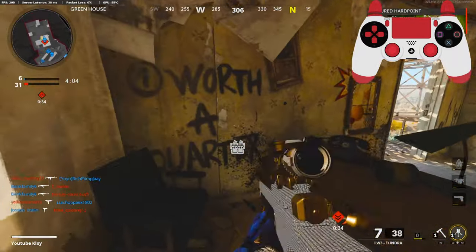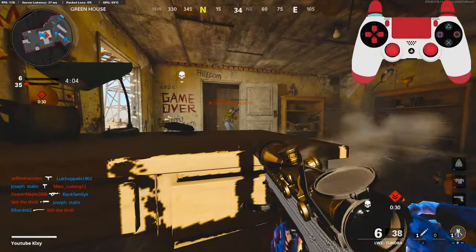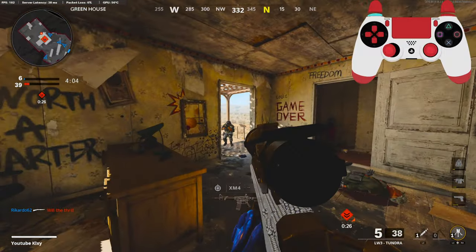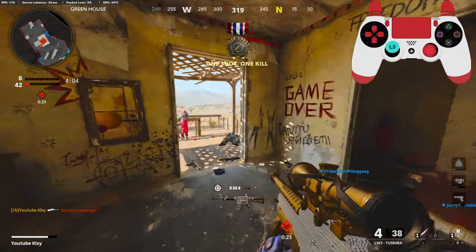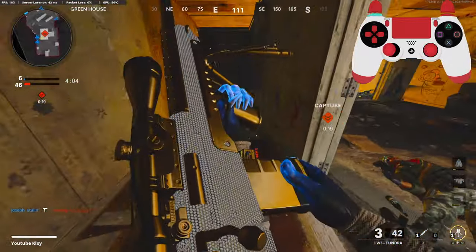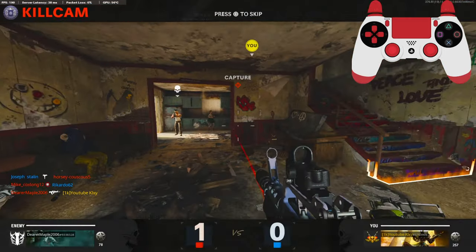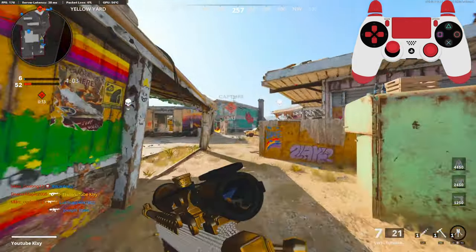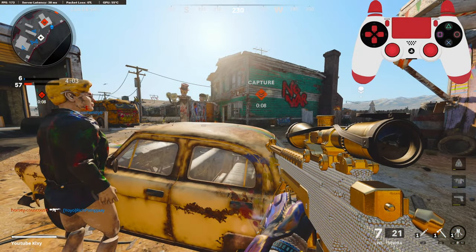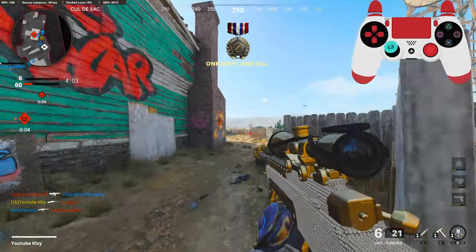Teammates just destroying everybody that walks in — oh, and then he gets destroyed, and then I'm about to get destroyed. This is going to be one of those games where I choke the nuke terribly and my teammates don't play the hill. Any other game I do good and my teammates won't leave the hill.